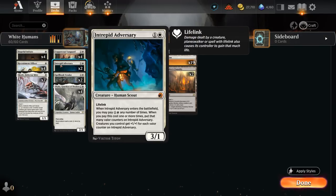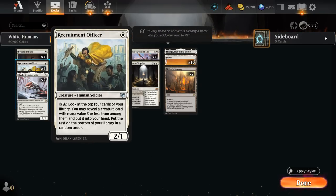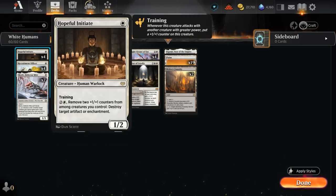Another great mana sink is the Intrepid Adversary — can play it as a 3/1 lifelink, and for every two spare mana we can give the team plus one/plus one. Then we also have the Officer which for four mana can find additional creatures, so that's also not a bad option in controlling matchups.